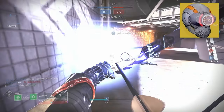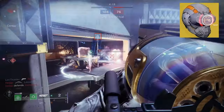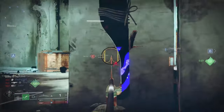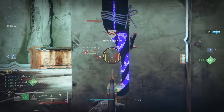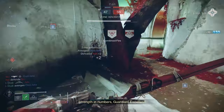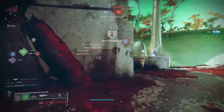And now that crutch exotic: Knucklehead Radar. It will mark enemies you damage, allowing you to track their movement even without ADSing Wish Ender, and it will keep your radar active while you are ADSing. The tracking is helpful as it gives information on where to aim your Threadling grenades and will allow you to get the first shot should they re-peek. The always-active radar is probably even more important — scouting out enemies with Wish Ender is great, but it tunnel visions you in, losing information about your surroundings and your flanks.